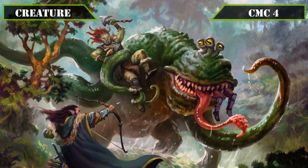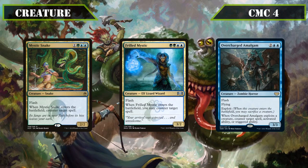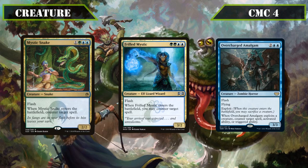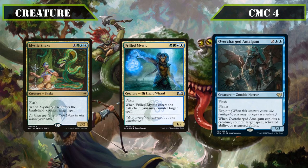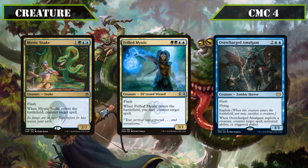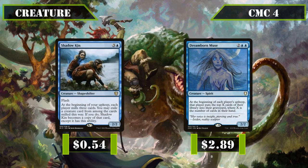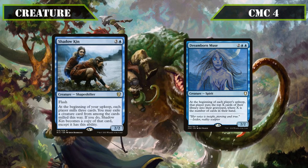Moving onto the CMC4 slot, we start off with Mystic Snake, Frilled Mystic, and Overcharged Amalgam, all three of which have flash and are able to counter a spell when they ETB — the first being a 2/2, the second a 3/2, and the last a 3/3 flier that must exploit to do this but can also counter triggered and activated abilities — all three being good sources of spell disruption we can play from exile to protect Gralnok and later our win cons. A pair of mill-focused creatures then join our ranks with Shadowkin and Dreamborn Muse. Shadowkin is a 2/2 with flash that, on our upkeep, mills everyone for three and lets us exile one of the milled creature cards to have it transform into a copy of that creature, providing additional mill and potentially turning into a dangerous threat each turn for no further mana investment.